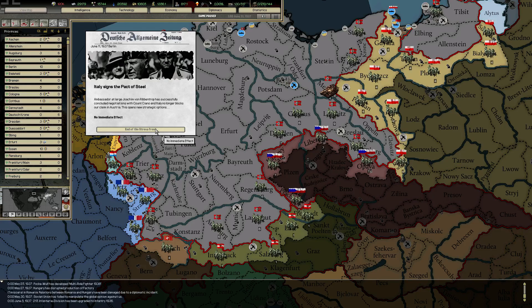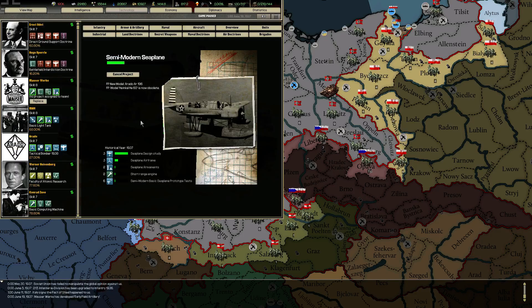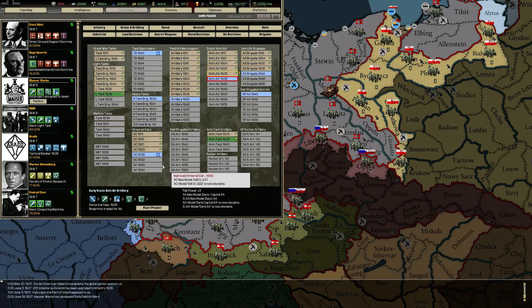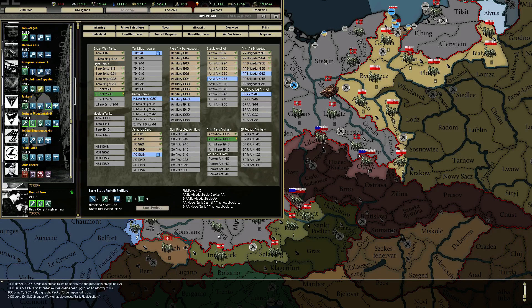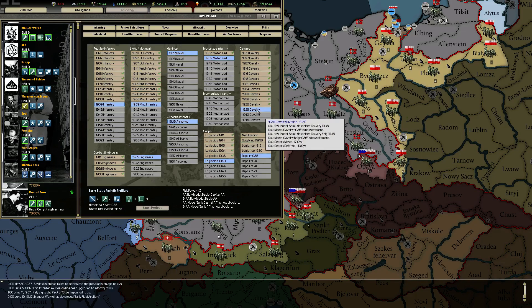Italy signed the Pact of Steel. No one stands in the way any longer of our claim to Austria. Although, even if the Italians did attack us, I don't think they would stand much of a chance, even if they outnumbered us. During the Second World War, Italians didn't fare well. Even using illegal weapons — they used gas, it was outlawed by most of the nations of this earth, because it's not exactly the most humane way to go.